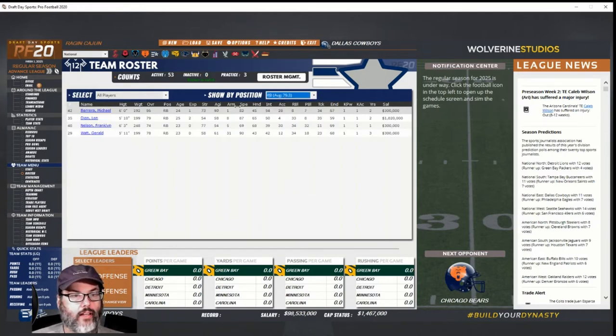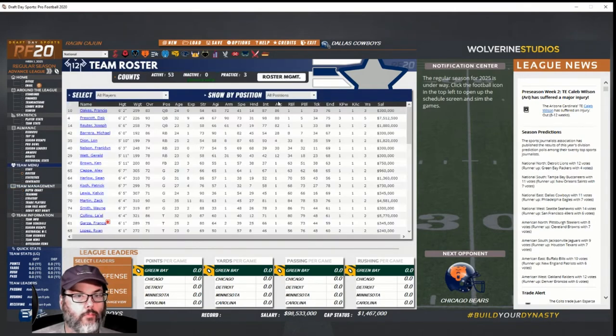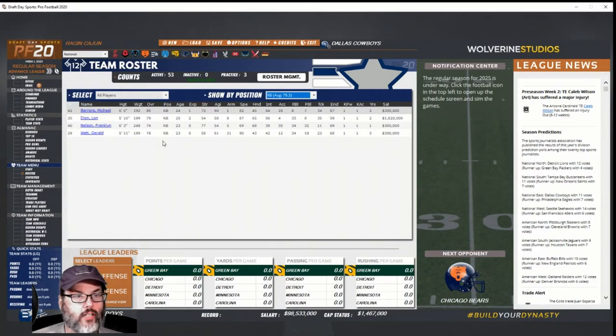At running back, sorted by speed — Gerald Watt is our fastest guy, Lon Dion is second fastest, then Barrera and Franklin Nelson. Remember when we drafted Nelson, he was our second running back — we knew he wasn't fast but he has the highest strength. The depth chart doesn't give me a third-down back option, but that's where I'd want him if it did.